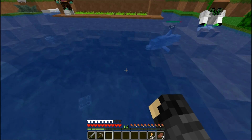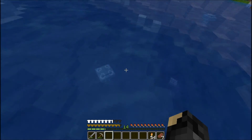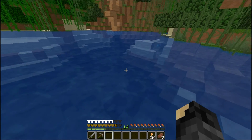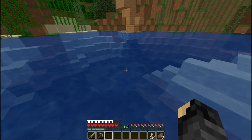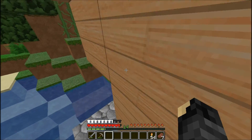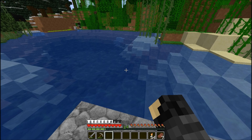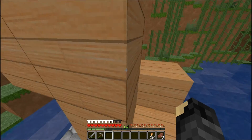They try to figure out how to dismount the dolphin — suggesting push-paste to go up, right click, E, R, space, F. Sean is taking damage from jellyfish while riding and desperately needs to get off. Eventually he escapes — possibly by pressing F. They experiment to confirm the key.